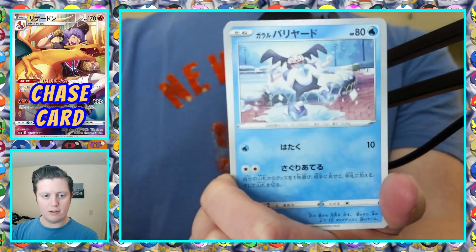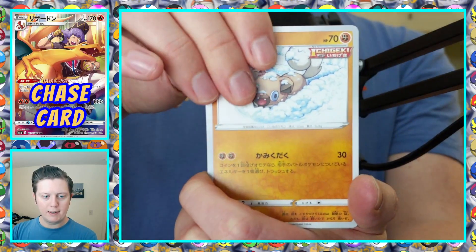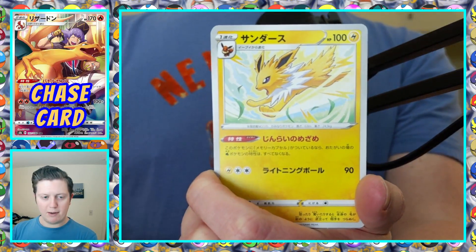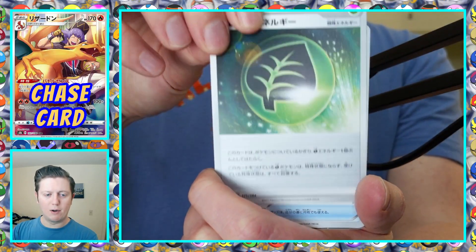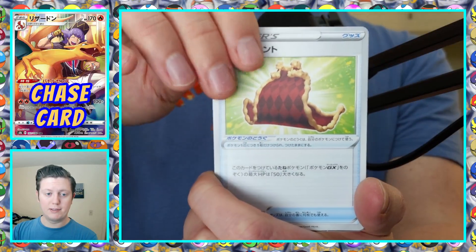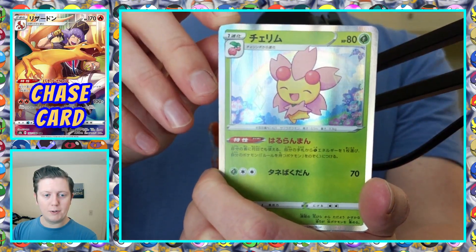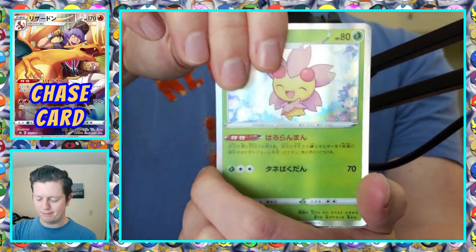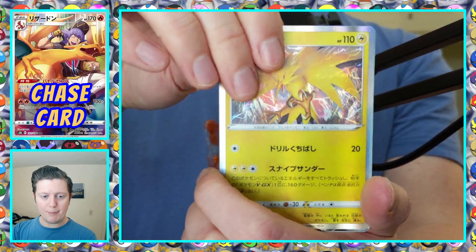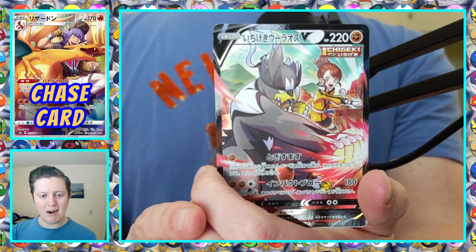Holo Psychic Energy, Elgyem, Elgyem and Mr. Mime, Flareon, Rockruff, Jolteon, Aroma Lady — I think that's what it's called — Leon's Cape maybe. Holo Cherubi, Holo Zapdos. We got the character rare for Urshifu Single Strike!